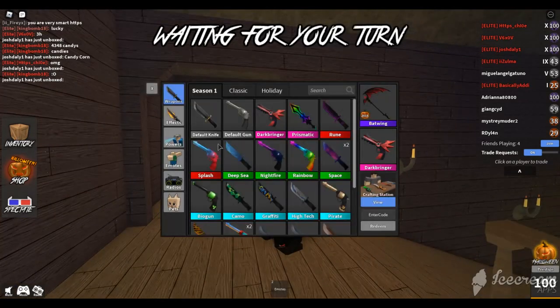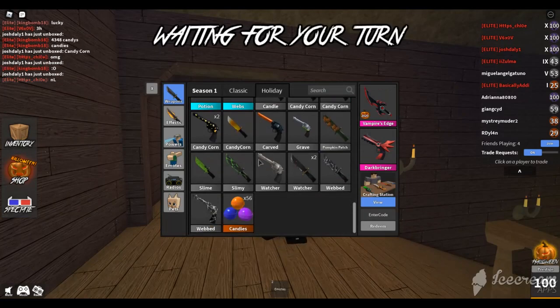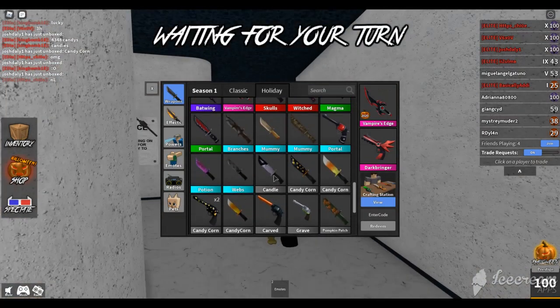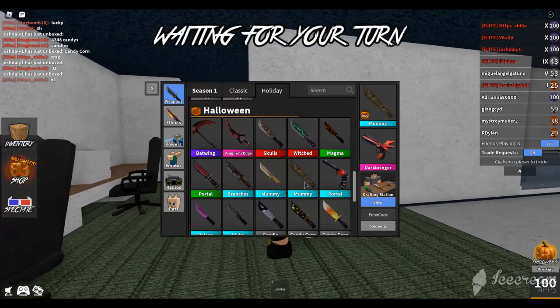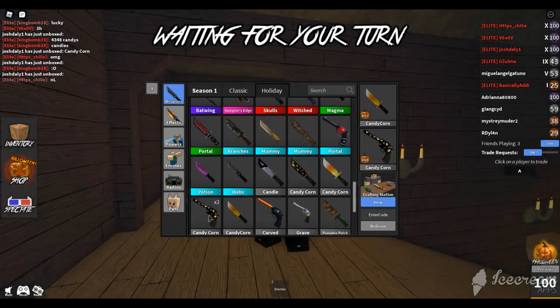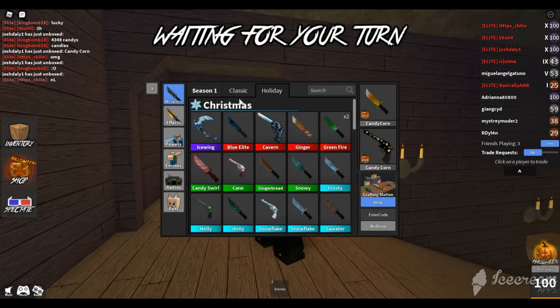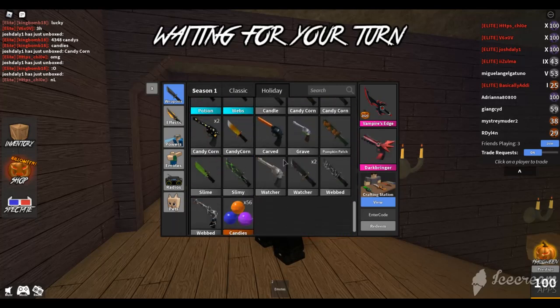But no, we're gonna use the new knife — the Vampire's Edge. Wow, look at my Halloween inventory now, it's got a lot bigger. We got the mummy for 2017 and 2020, and now we got all four candy corns — I think that's how many there are. We got a lot of the candy corns.